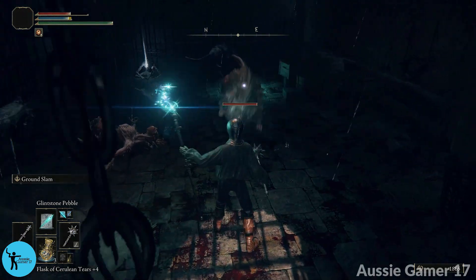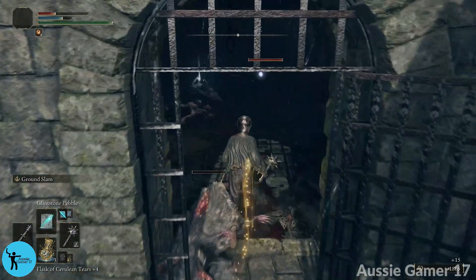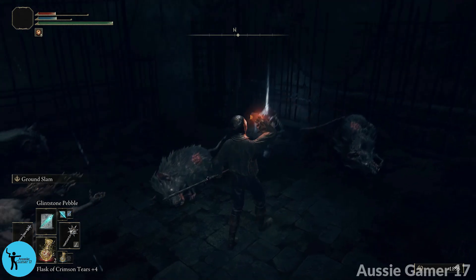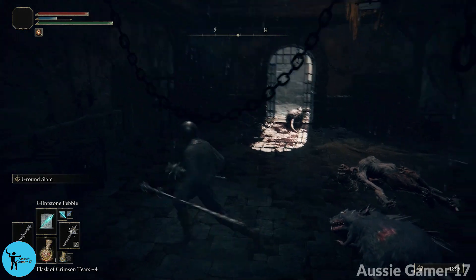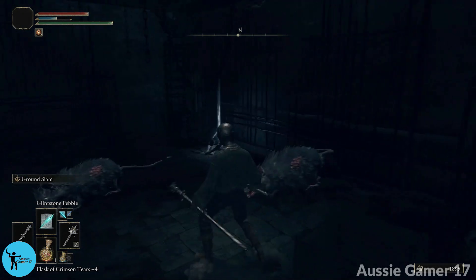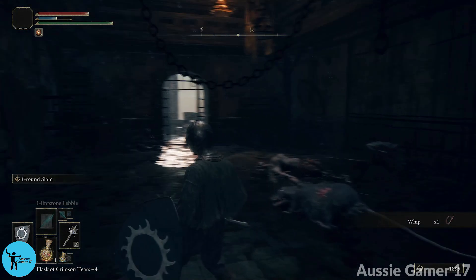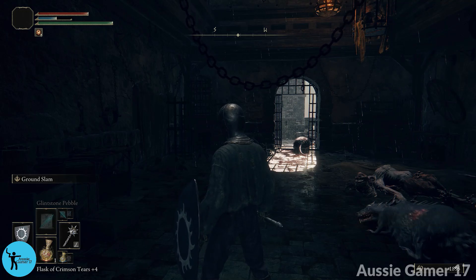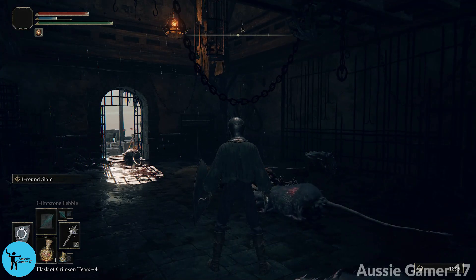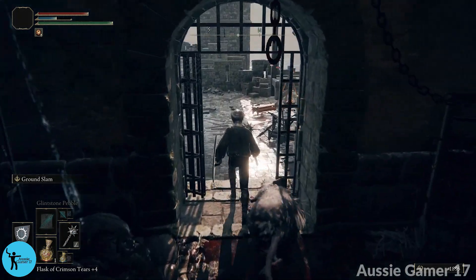Drop down — rat, have a pebble. Another rat gets two pebbles. If you need to heal, make sure you do. Recording curse strikes again. We get a whip — a new weapon. And we're going to head outside and get our next checkpoint. Around to the left — no enemies to worry about. Head around to the left and activate the Site of Grace.